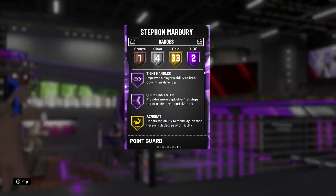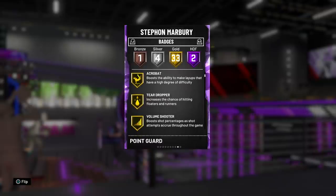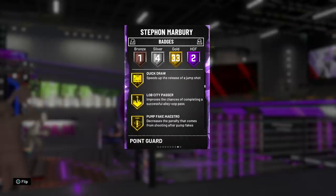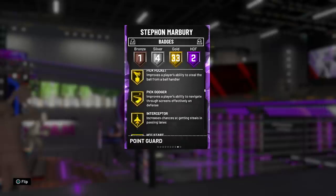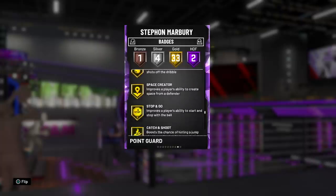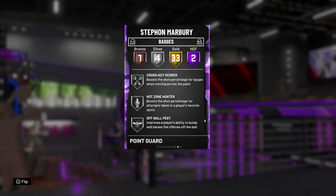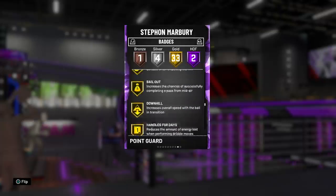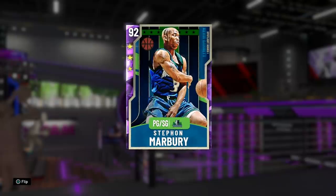Going into the badges — take a look: two Hall of Fame badges. Tight Handles, so he can definitely break his defender, and Hall of Fame Quick First Step. Everybody knows if you have a point guard, they've got to have Quick First Step. He also comes with 33 gold badges. I'm not going to name every single one, but Floor General is one of them. He's also got Quick Draw — his jumper is indeed nice — Pickpocket, Interceptor, and a lot more really good badges. Feel free to pause and check them out. Unfortunately, he doesn't have Gold Dimer, which I really thought he would, and Flexible Release is not too bad at bronze. There's no Range Extender because this man was never a sharpshooter like that. But yeah, he's looking pretty good — let's hop into a game and see what milk dud Marbury has in store.